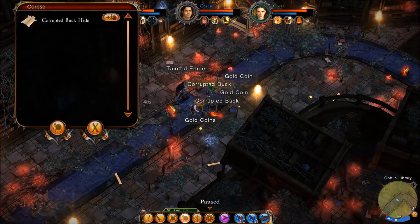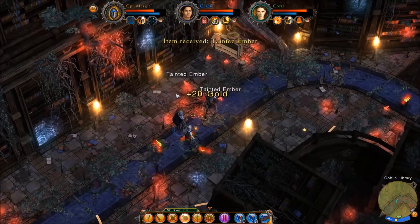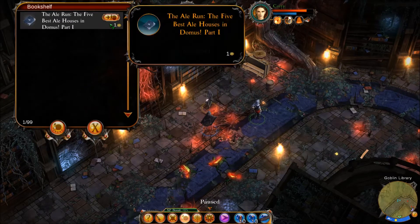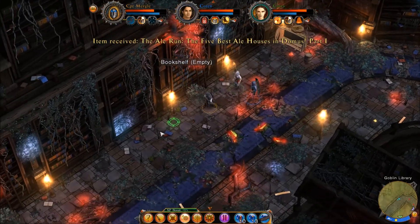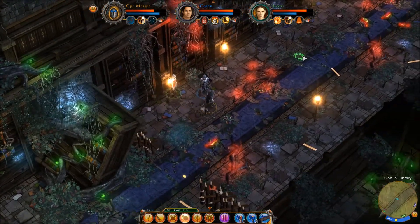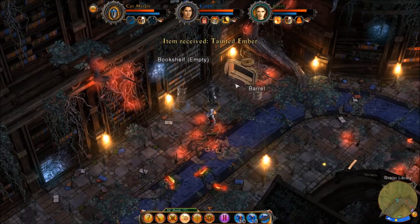It's T — I'm not hitting the correct button. I was hitting R. We're getting all this stuff, gathering up lots and lots of stuff. The Ale Run, The Five Best Ale Houses in Domus, Part 1. Very nice. Bookshelf is empty. It looks like maybe we missed one or two bookshelves that weren't empty — I didn't realize that. It's weird how they only have bookshelves on this one side.